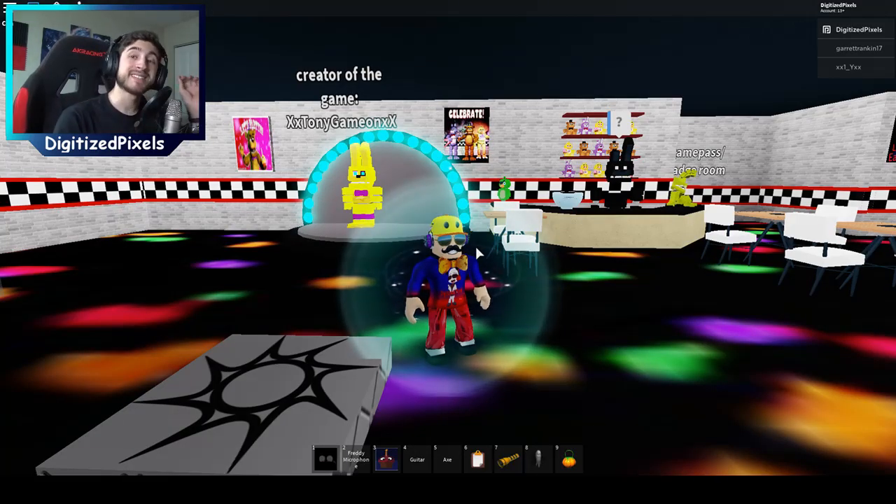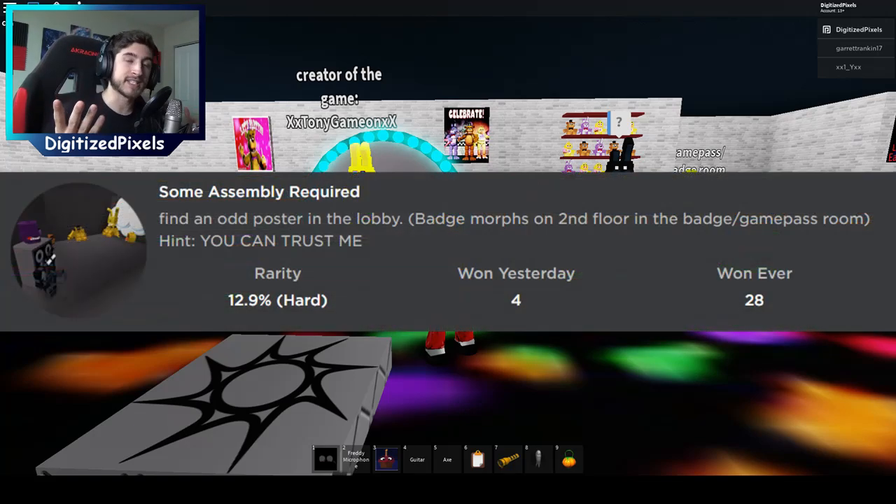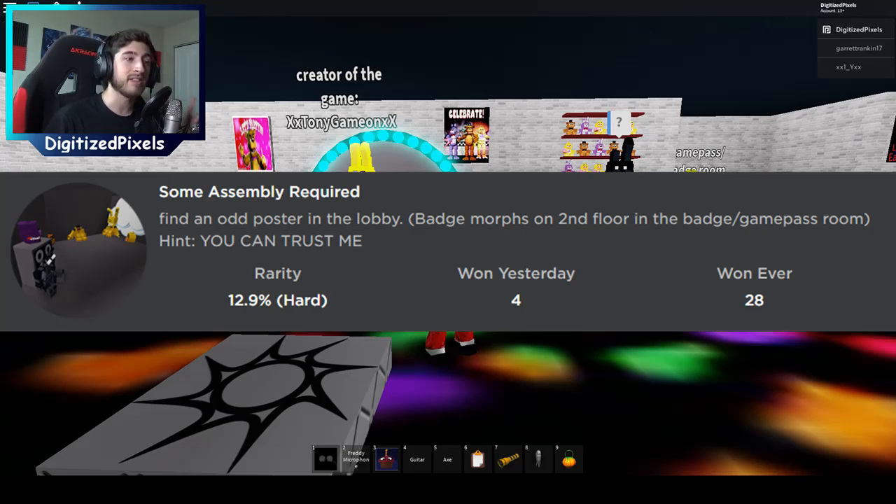Now this next badge has truly pushed me as a badge hunter. It has helped me realize just how much more learning I have as a badge hunting master. The next badge is called Some Assembly Required, and it says: find an odd poster in the lobby, badge boards on the second floor, in the badge slash game pass room. Hint: you can trust me.